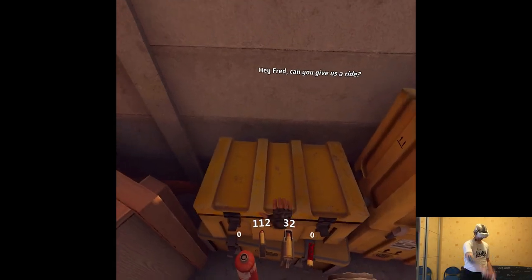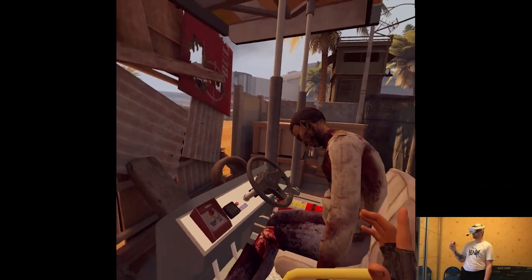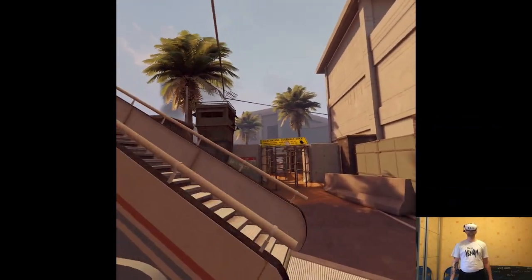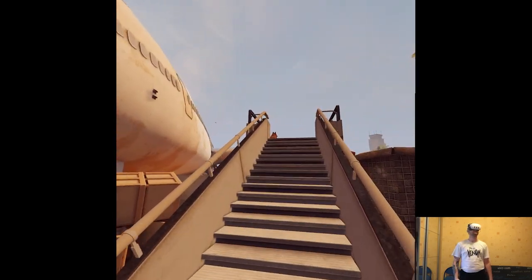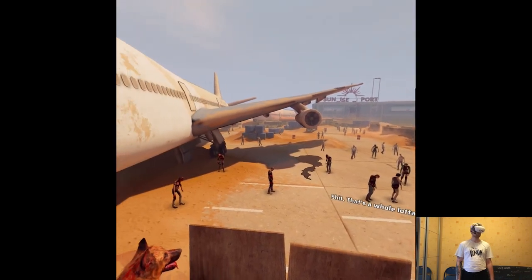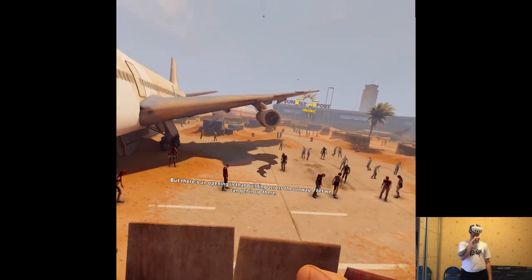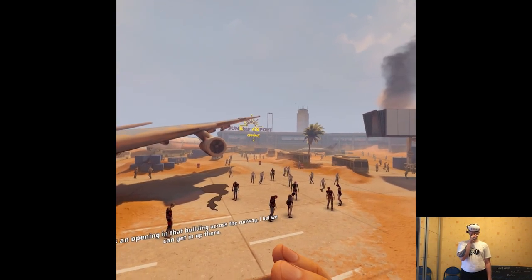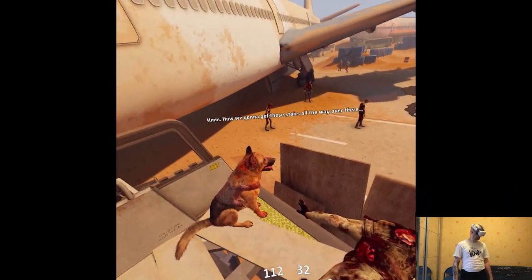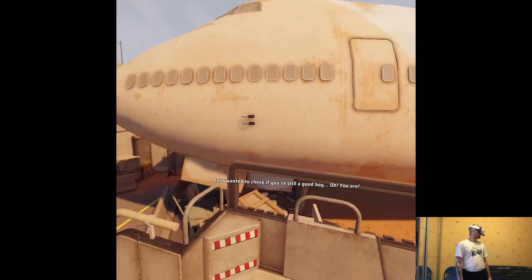Hey Fred, can you give us a ride? Granted, under this it was already pretty good, so I won't complain at all. That's a whole lot of Freds. Look, there's an opening in that building across the runway — I bet we can get in up there. How are we gonna get these stairs all the way over there? Just wanted to check if you're still a good boy. Oh, you are!